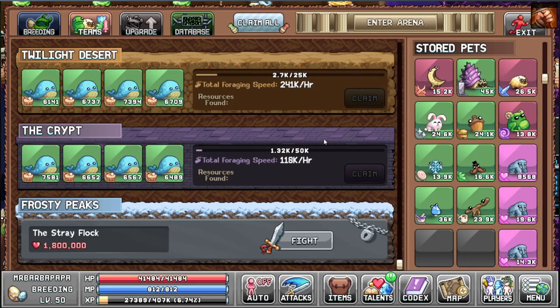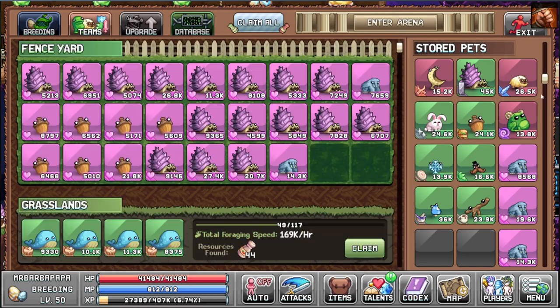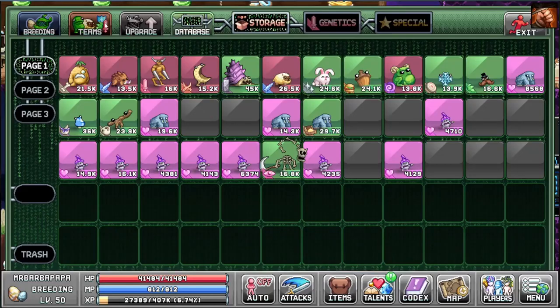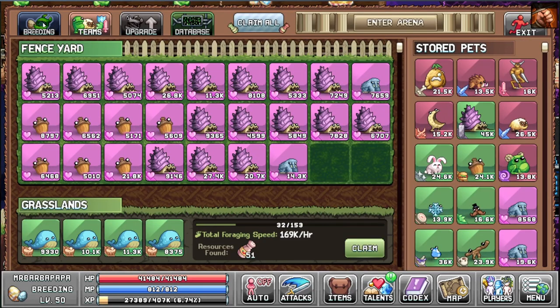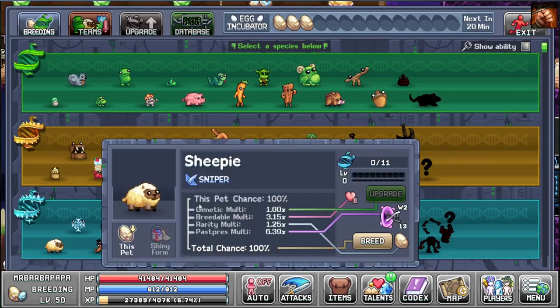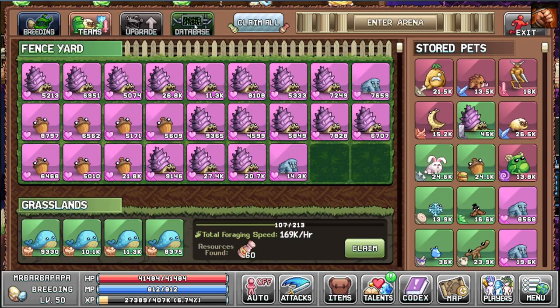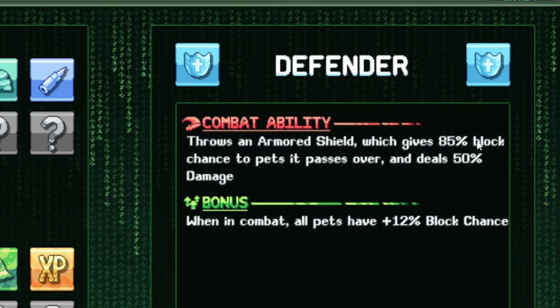I haven't done any arena stuff in ages. I'm gonna try to upgrade my fighting team and then do some arena stuff. I got a 26k — wait, what? Oh no, I got scammed! The ship is a sniper now. He was a shield unit before — a defender. I had a 10k defender! Oh well, one defender is good enough hopefully. Having two defenders is pretty overpowered, I guess that's why it was changed.